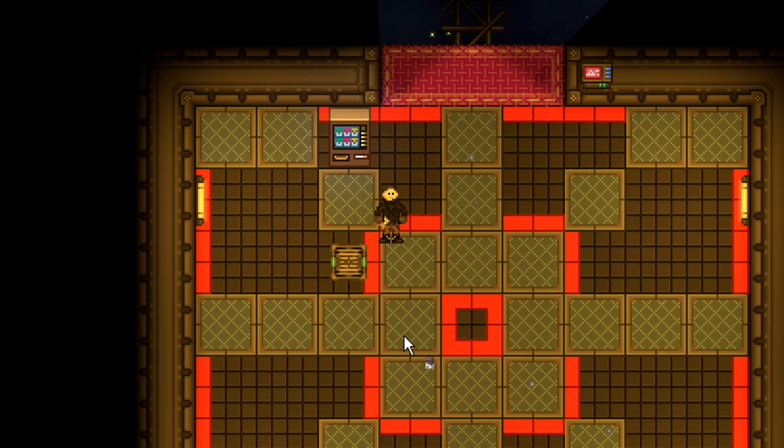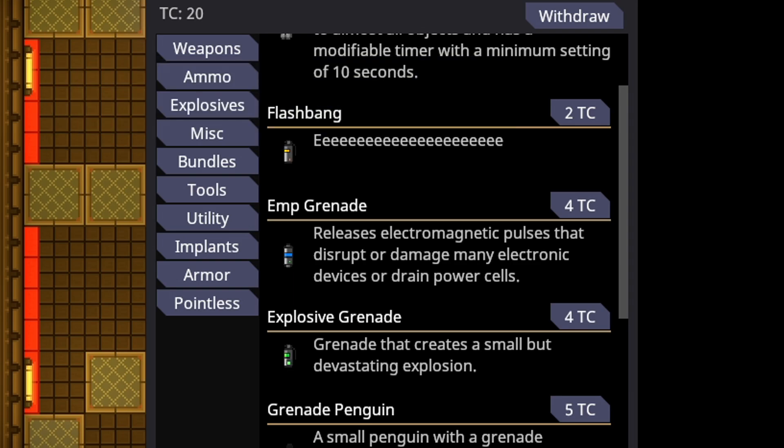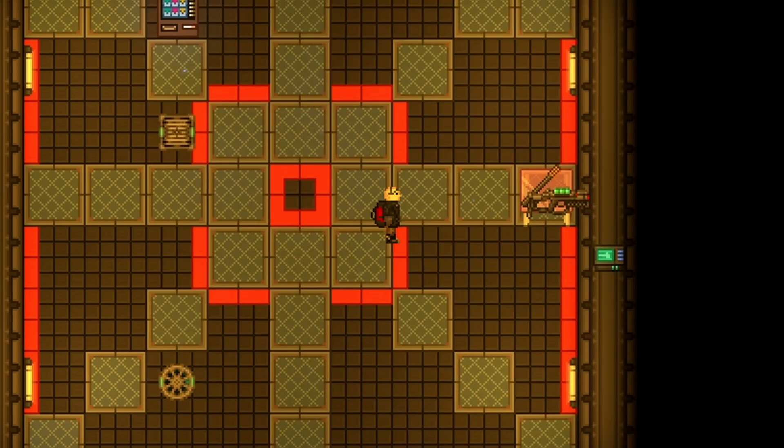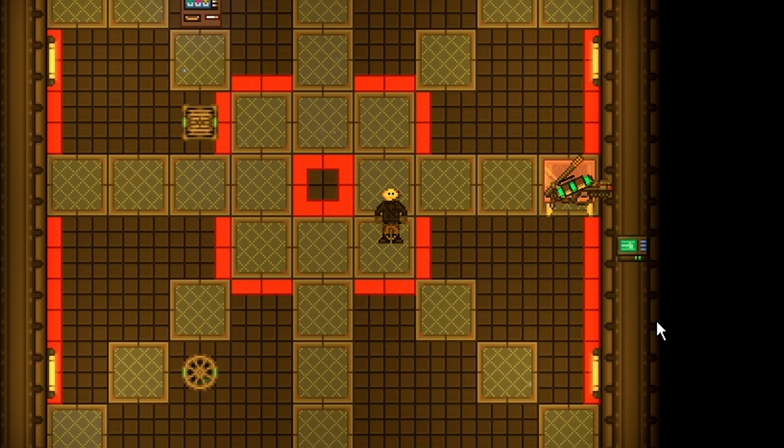Syndicate agents have had their armory upgraded — they now have access to the EMP grenade. The EMP grenade releases electromagnetic pulses that disrupt or damage electronic devices or drain power cells. It costs 4 TC, and to activate it you simply press Z in your hand. You can't change any timers — it just explodes in three and a half seconds. Press Z and throw it; it sounds like a flashbang.